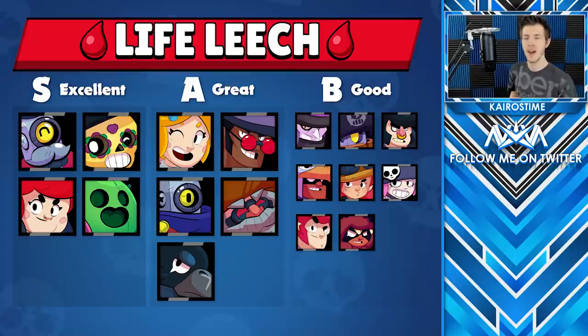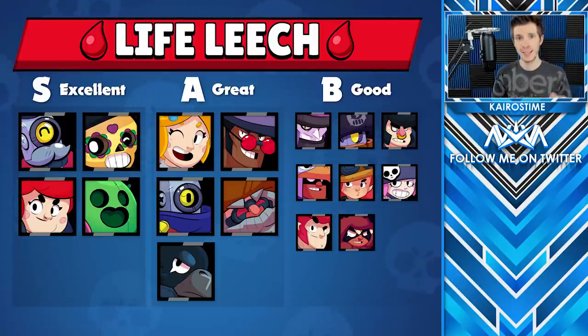In the S tier we have Barley, Poco, Pam, and Nita. Next in the A tier we have Piper, Brock, Ricochet, Dynamike, and Crow. And then finally in the B tier we've got Mortis, Daryl, Bull, Bo, Jessie, Penny, Colt, and Nita.